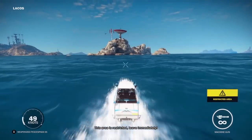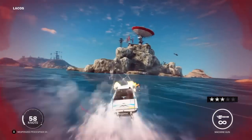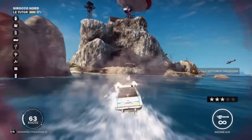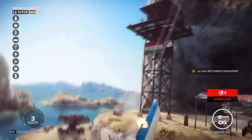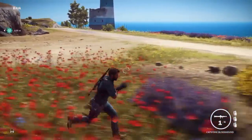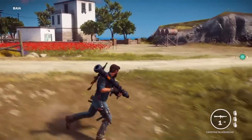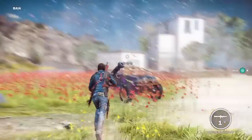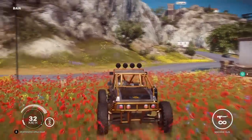Next up is the combat buggy, and after that I'm going to do the sports car that launches rockets. I'm gonna try to take out this power structure here, Mad Max style. Now we're going to request the combat buggy — apparently this one has machine guns on it, so that's awesome. And there it is. This one comes under military vehicles, by the way.